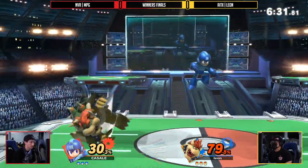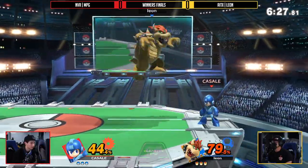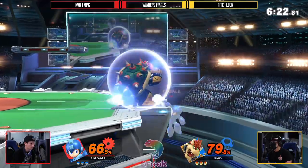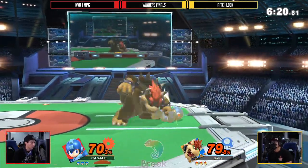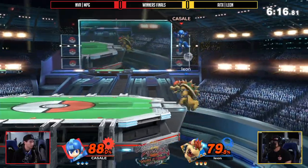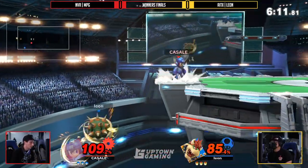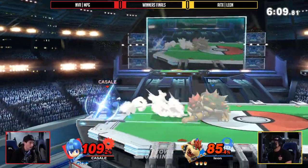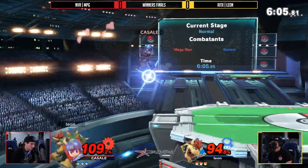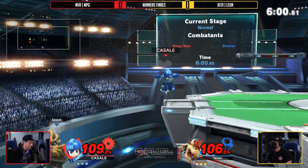Leon is going to be looking for this jump and looking for this opening against MPG, who just misspaced a pellet on a shield and is getting hit by the last hit of neutral B. They're trying to find an option out of shield a little bit too early. We're seeing the ledge trap coming out from Leon — nice and simple jump back, get the down throw, reset. Going a little deep though, everything from Leon really starting with some of these falling forward airs, which can be hard to land on a mobile tank like MPG. But given the positioning and the stage control Leon seems to resort back to, it's an interesting set play.